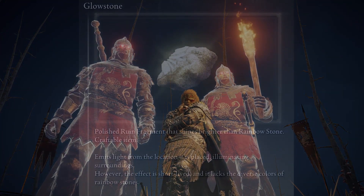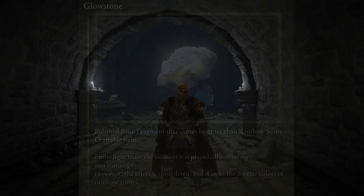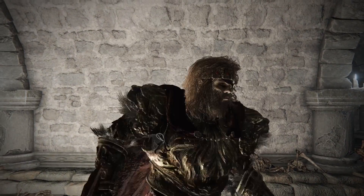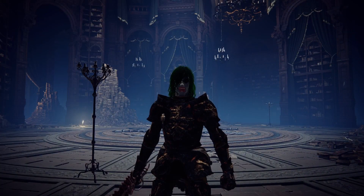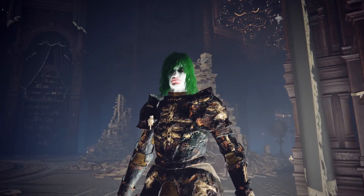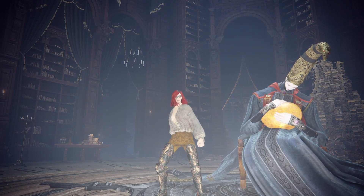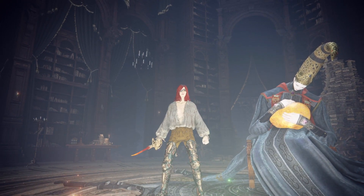The third item I'd recommend are the glowstones. They can be found in the game world, but the easiest way is to craft them using the Nomadic Warrior's Cookbook, one ruin fragment, and one dew-kissed herba. Glowstones emit a soft white light to the surrounding environment for a limited time. Lighting is everything in photography — adding a bright light source creates cool shadows and a more defined image, similar to an off-camera flash creating strong white light on one side and rich dark shadow on the other.